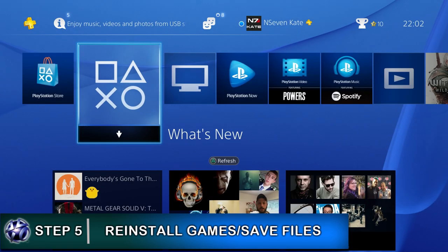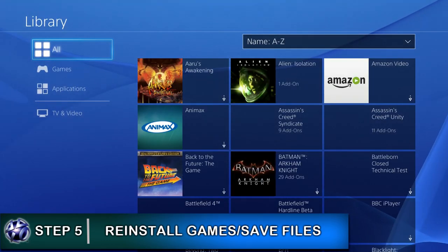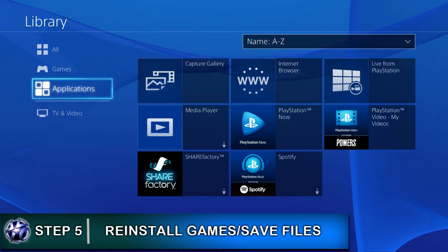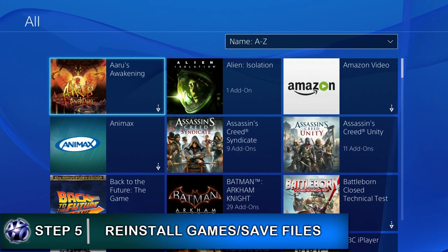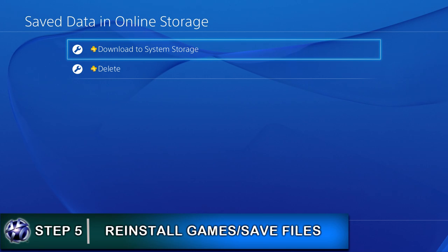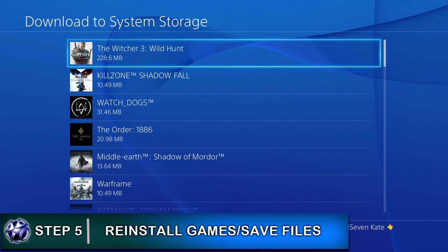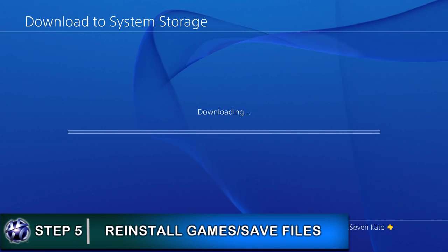From there, you can reinstall the games you have, reinstall any themes you like, and re-download your save game data from the application save data management area. Click on save data in online storage or USB storage depending on where you backed it up, and download it to your console. Note you can only download save game data for games that are already installed, so you'll need to reinstall the game first and then download the matching save data.